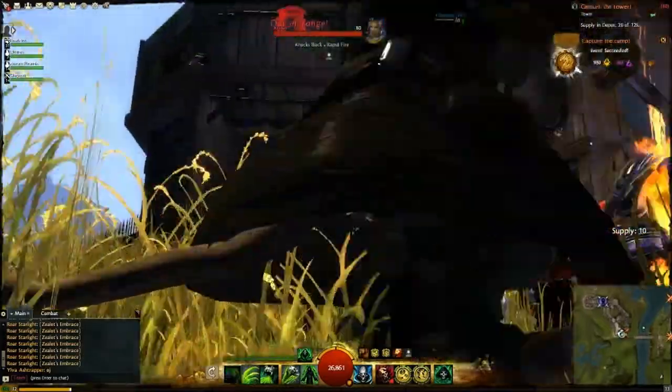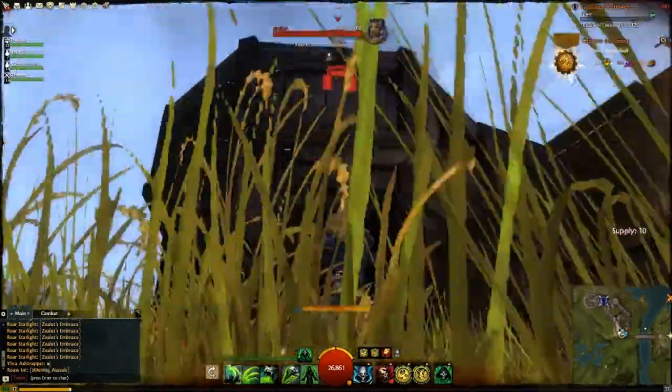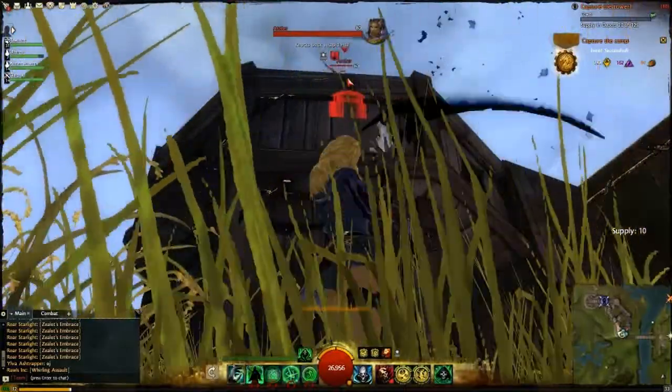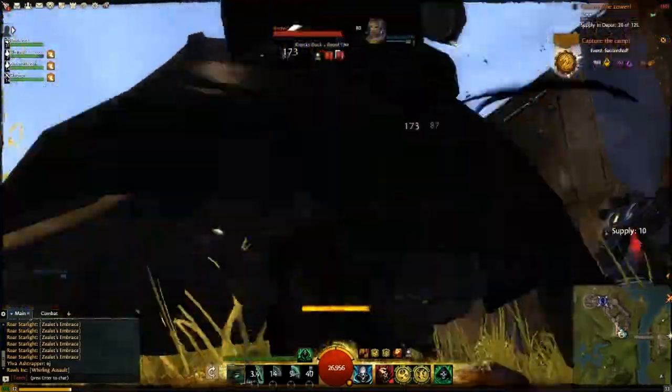Necromancer is okay for World vs. World. The staff is kinda cool — you can lay down marks really fast and as you can see here, you can actually put them on the sides of the walls. Looks kinda silly but it works, so you can try that out.